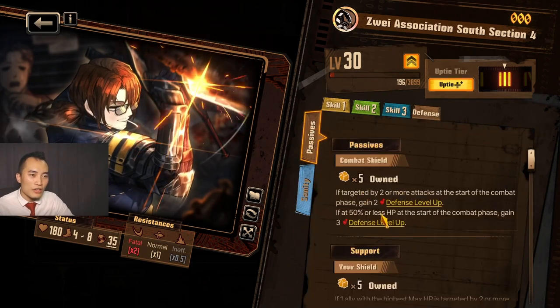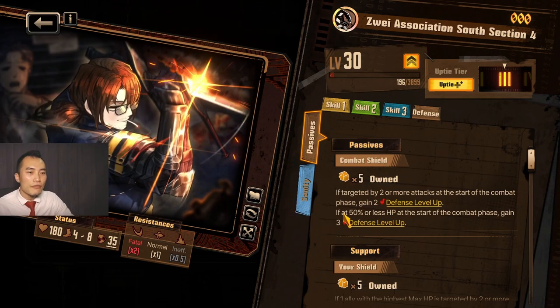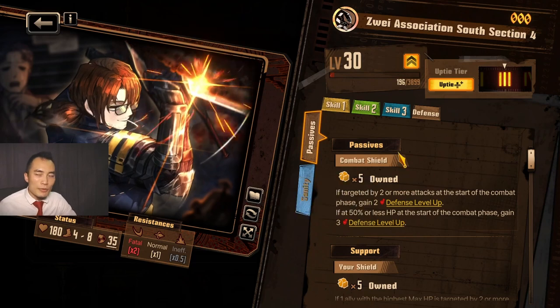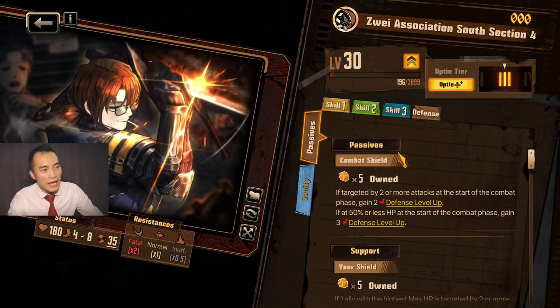His passive is Combat Shield. If the target unit is targeted by 2 or more attacks at the start of the round, base gain 2 defense level up. If at 50% or less HP at the start of combat, base gain 3 defense level up. So basically, Gregor wants to be playing at around 50% health to be most efficient. However, he's just a very strong utility tank, I would say.